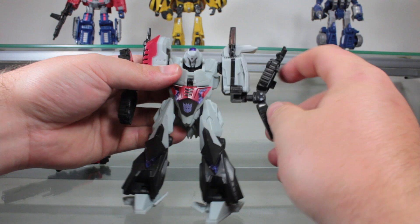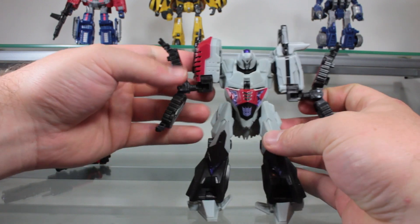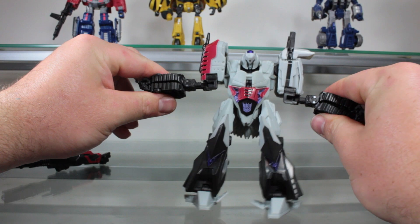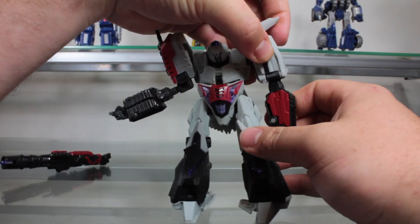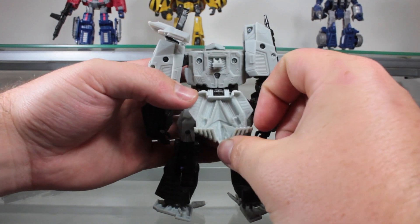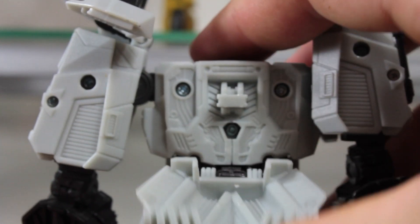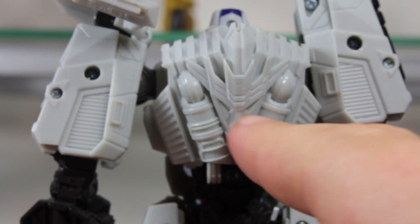That kind of reminds me of the Transmetal 2 Optimus Miners sub-mode where he could split his arms into four arms — kind of reminds me of that. Collapse them together and fold the arms back in place. Fold this piece up — it has some really nice detail there. On the back there's a Decepticon symbol molded in — very cool looking.